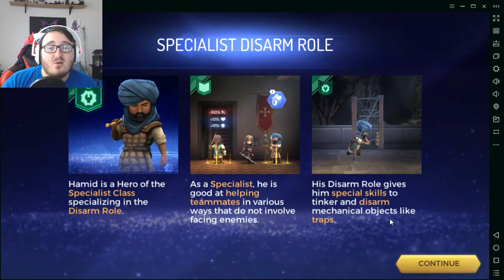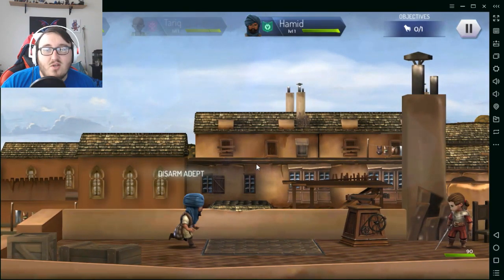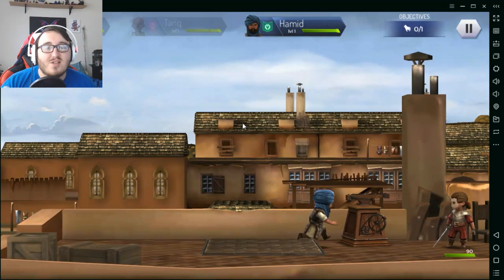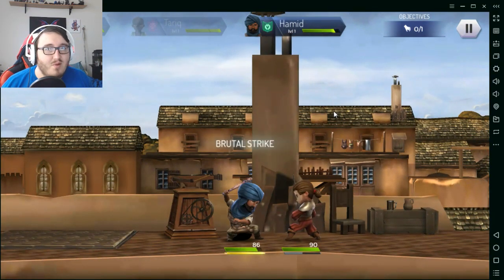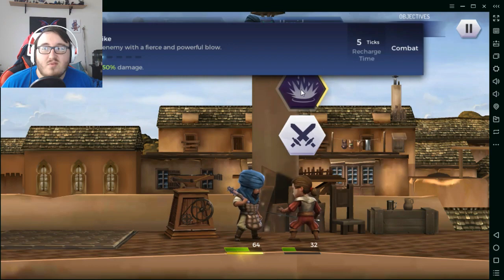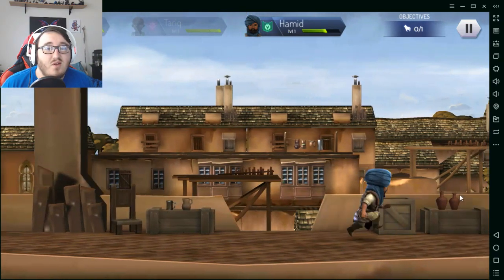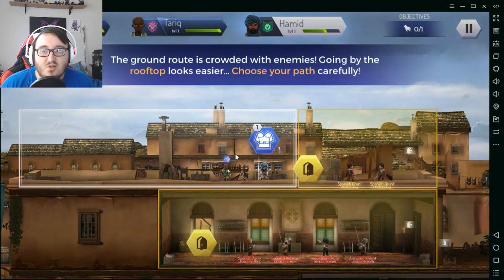He's especially good at killing tinkers and disarming mechanical objects like traps. He's also one of the only characters in the game that can open chests, which is very important because almost every mission has chests you want to open for extra supplies. He also fights like a beast — he does decent damage. Even though it's a strike for 150 damage, when you level him up he'll just slap someone down. It's a good way to insta-kill someone.